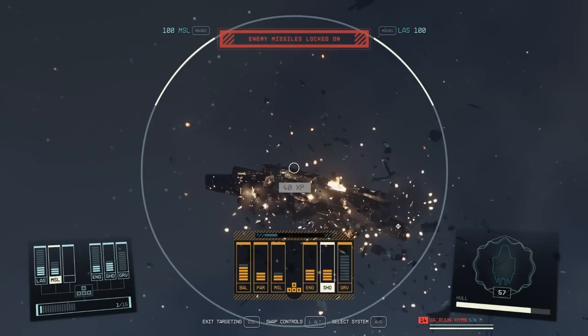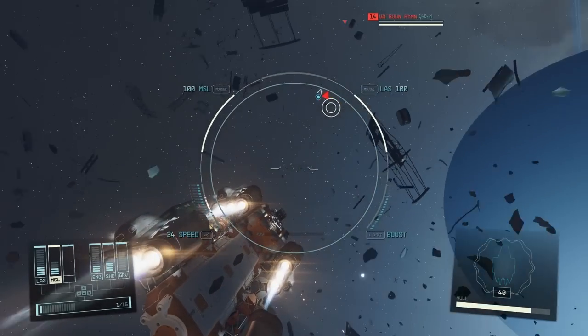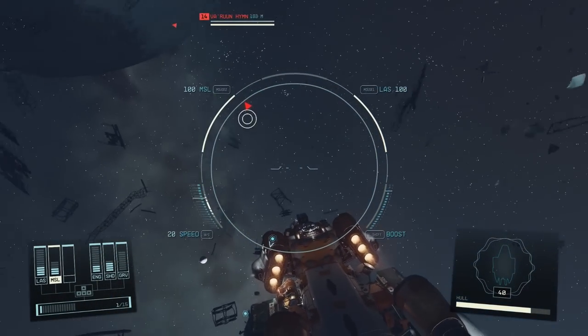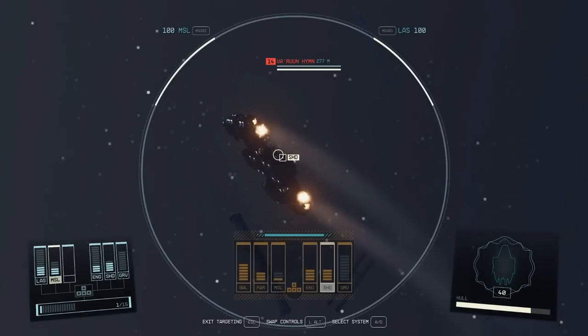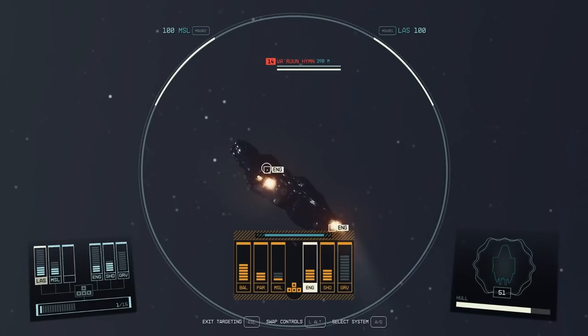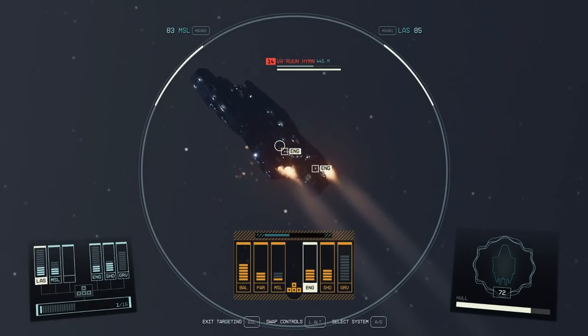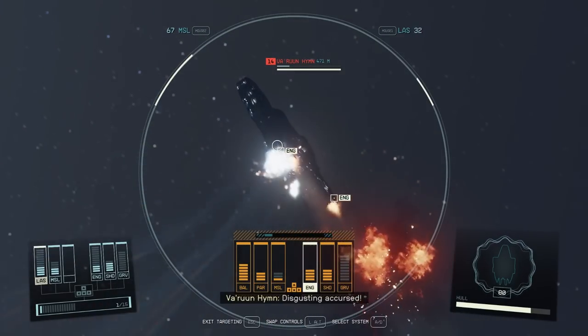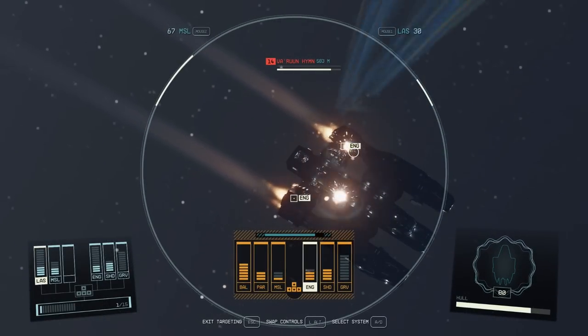There's two of them, so one left. Get the ship in front of you in the circle. You're locked on — press R. Hold Alt and click the arrow key to select engines. Blast its shields down. Make sure you're at the side or the back. Keep shooting.